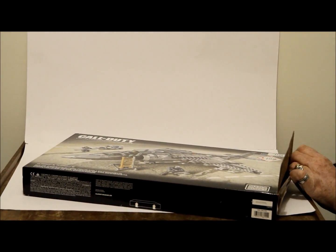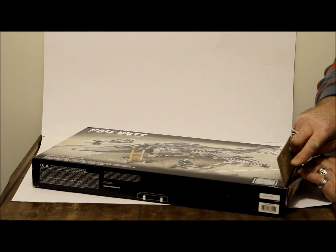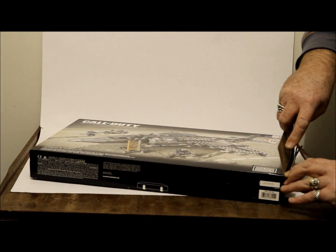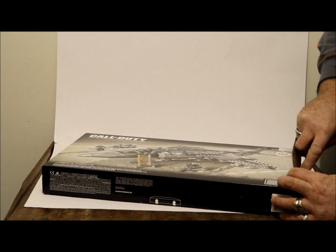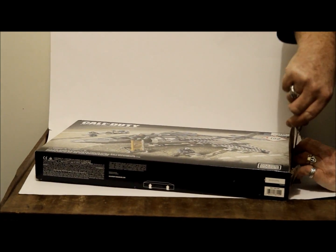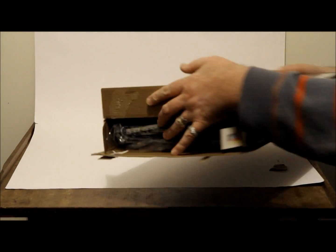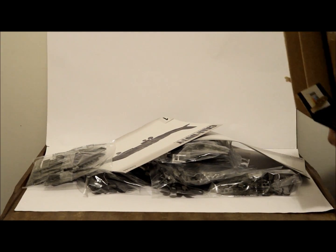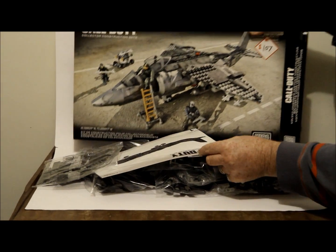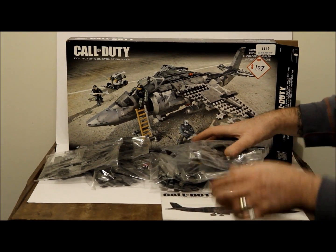What have we got here? Oh, it's just a couple of end flaps. Try and keep the box as tidy as possible. So for those that haven't opened a Megablocks set, that's what that looks like. That's the first time for me, so that'll be interesting. Gosh, it looks a lot like Lego.